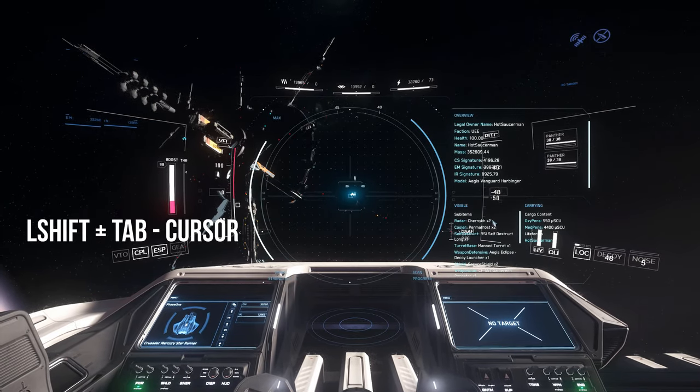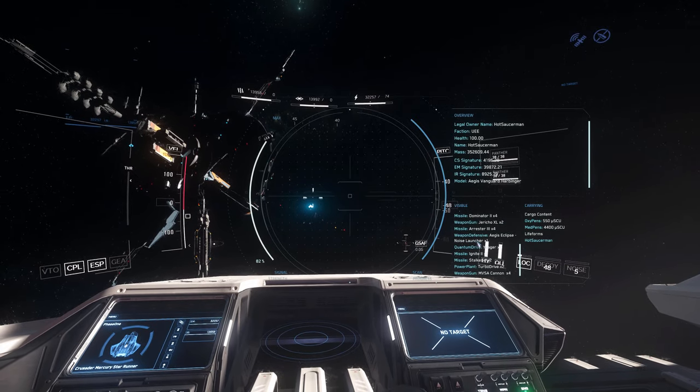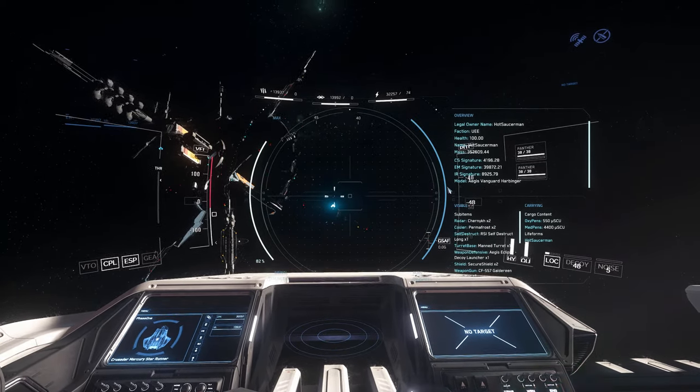Another quick tip: you can use Left Shift and Tab to gain access to your cursor, which will allow you to scroll for more information. Using Left Shift and Tab again will revert the cursor.